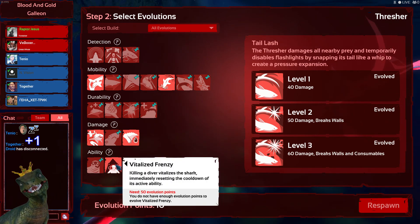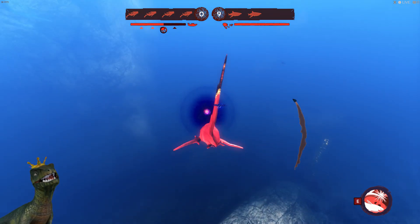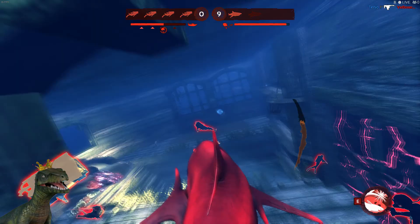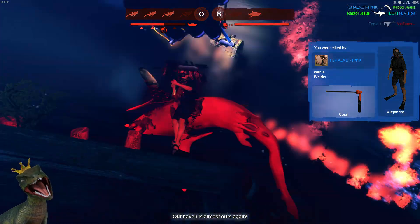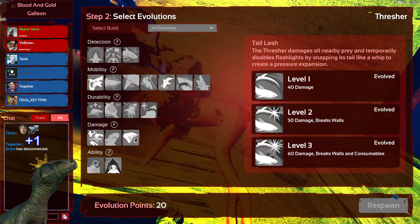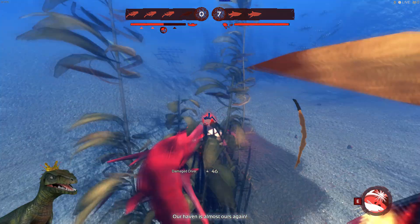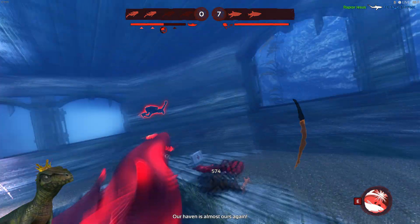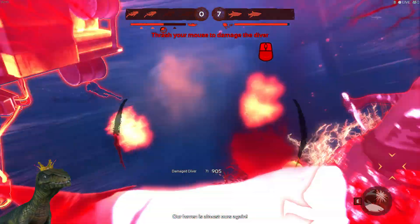If you're really snowballing, you can get Vitalized Frenzy, which means you go in, grab someone, press E, kill him, and then press E again. Although I failed the lunge there because he was stuck in the floor — but you see now the guy goes out, bam, he's gone. I missed him but it doesn't matter — I damaged him enough. That's Thresher for you.